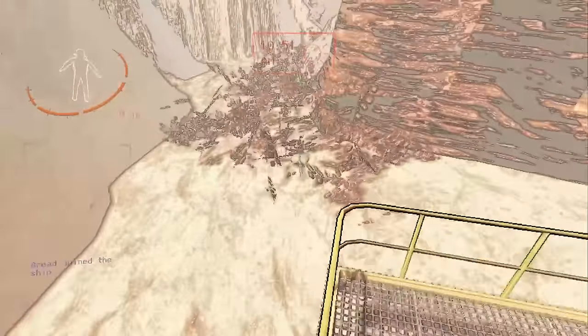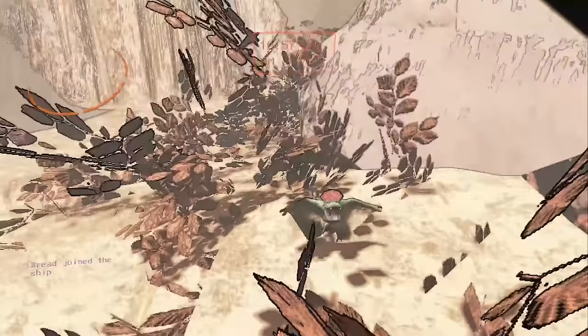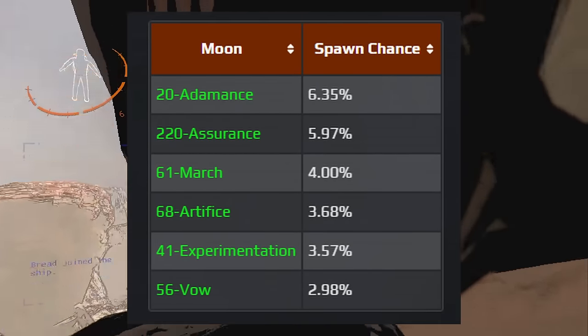Tulipsnakes are daytime entity spawns, and they spawn in cycles unlike circuit bees which spawn all at the very start of the moon. Here are the spawn chances for tulipsnakes on the moons they can spawn on.